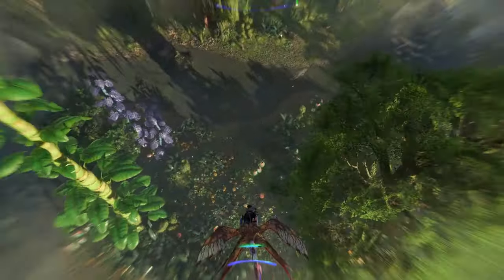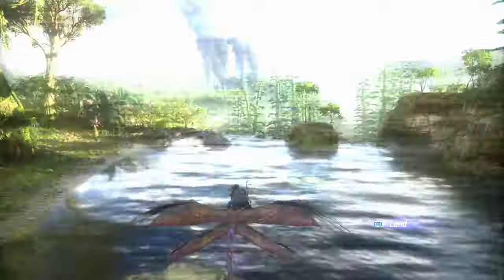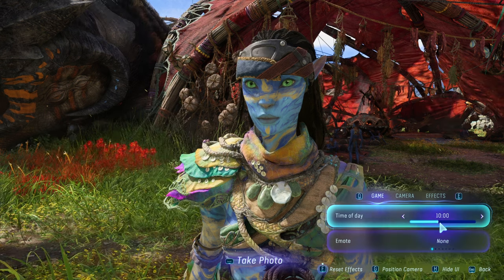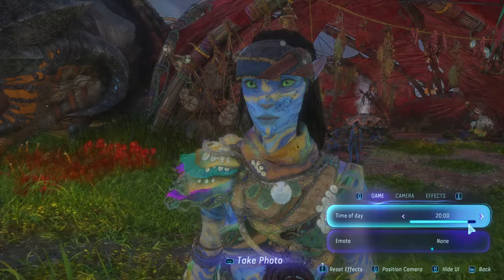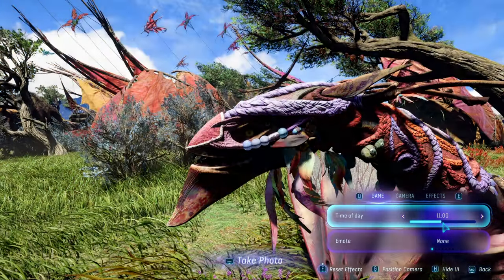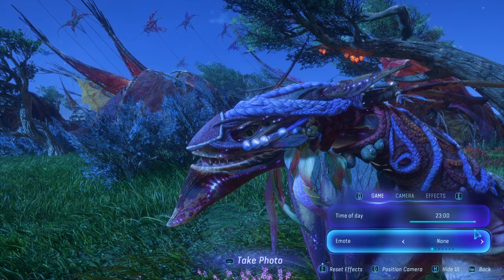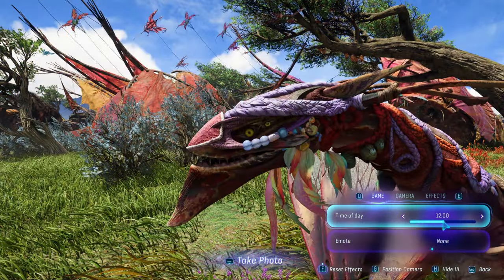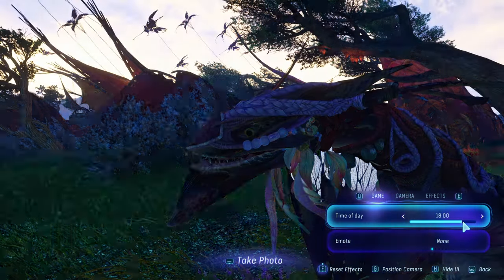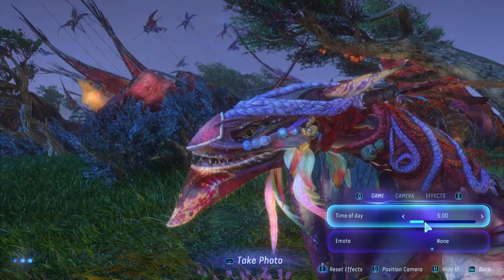This game has an insane level of detail — this next Easter egg absolutely blew my mind when I realized it was a thing. Eyes respond to light level in this game; the iris will shrink and expand depending on what time of day it is. You can see this really easily by going into photo mode. It works on everything, though some things are way more noticeable. You can see it on the Navi and your Ikran extremely well, and also on many other creatures if you run up to them and go into photo mode and change the time of day. Insanely, there are many creatures you never get close enough to while they're alive to see this, but it's in the game — probably just for photo mode.